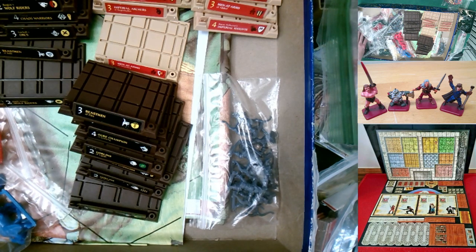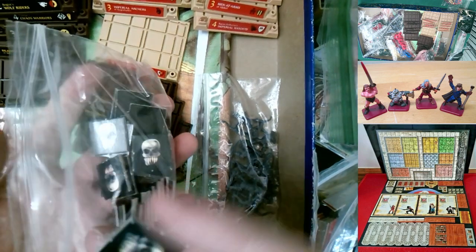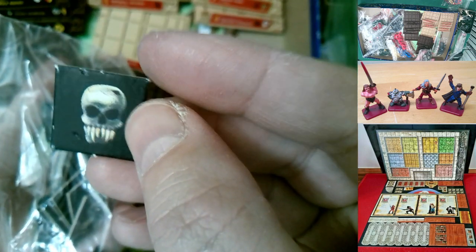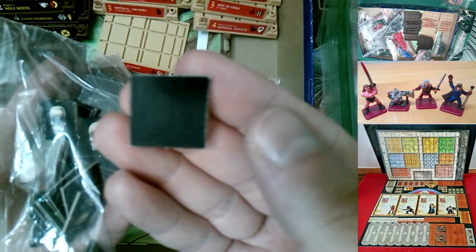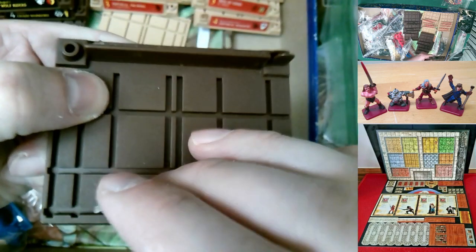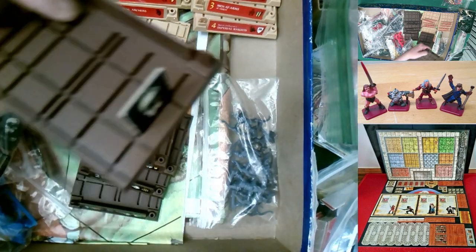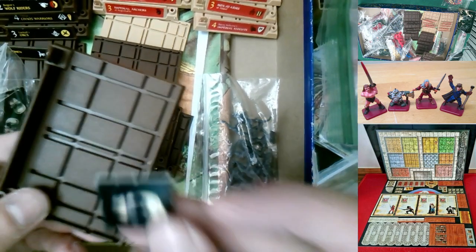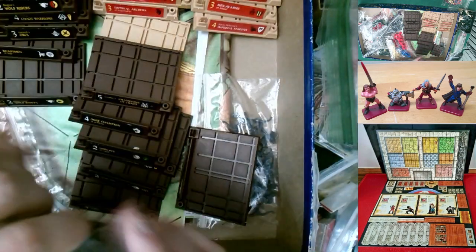One more thing: skull tiles. I believe there are 50 of these. It looks kind of familiar from HeroQuest — similar but with those goofy teeth that weren't in the HeroQuest version. The other side is just black. You place these on the platform to indicate damage — you could lay them flat or on the side.